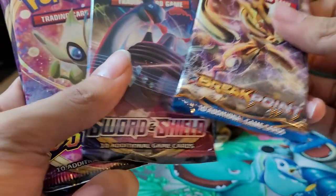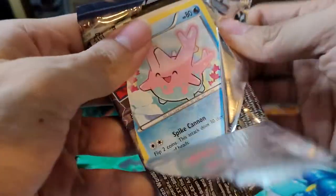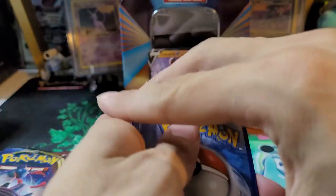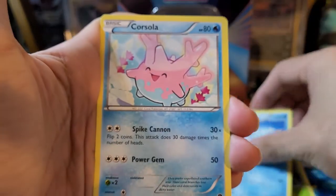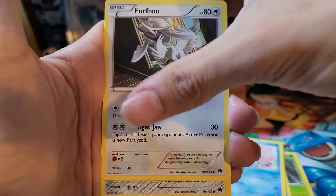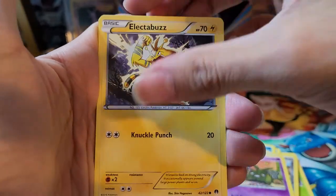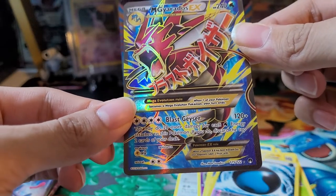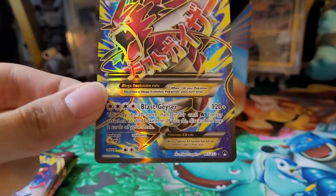Let's start off with Breakpoint, then Sword and Shield, and then end with Vivid Voltage. I'm not sure exactly what we should pull from Breakpoint. I think Breakpoint is one with Gyarados and Breakthrough is one with Mewtwo's, so we could hope for maybe Mega Gyarados. We have a Kricketune, Cloyster, Swanna, Corsola, Furfrou, Ferroseed, Trubbish, Electabuzz. Reverse holo is a Splash Energy. The rare is a Mega Gyarados EX — it is the full art, I believe. I will take it. I do not have this card in my collection, so we'll definitely take that.